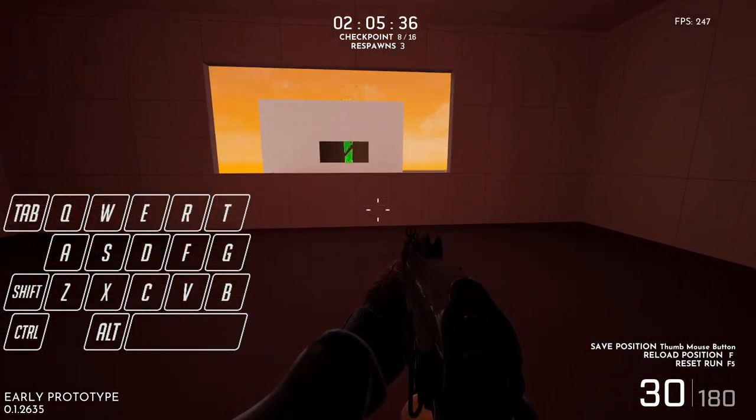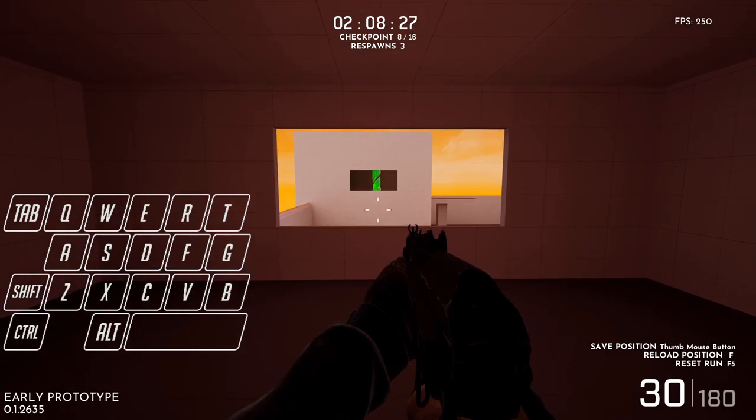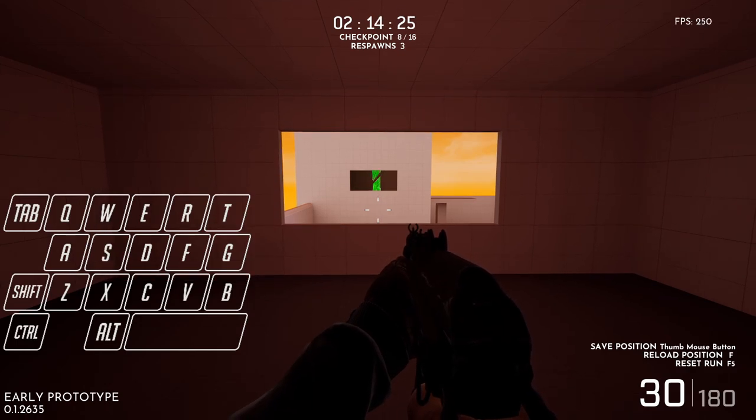So here we are, and what I'm going to do is I'm going to hit jump, which I have bound to space, and immediately after — I'm talking like a millisecond after I've hit jump — I'm going to hit crouch, which I have bound to C.